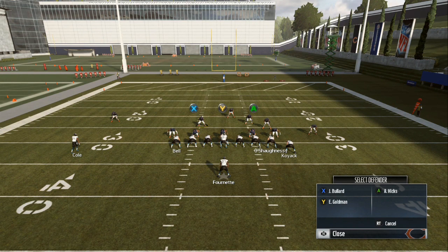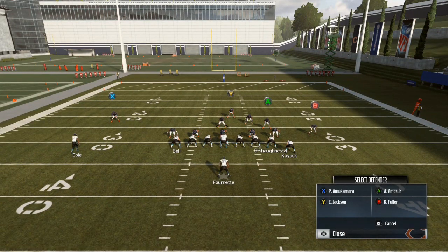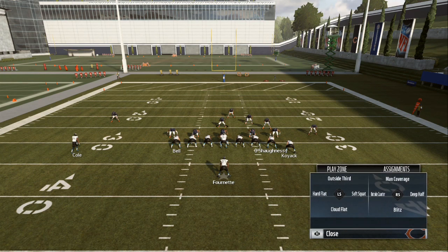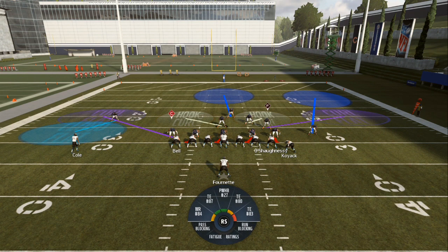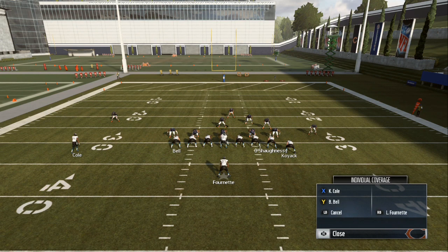R1 or RB is your linebackers, and L1 or LB is your linemen - your defensive ends, defensive tackles, and all the people on the front line. When they break the huddle, if you push Y-Y or triangle-triangle and highlight a cornerback like Amacara, you can choose outside third, soft squat, cloud flat, hard flat, man coverage, outside quarter, deep half, or blitzes. Push down on the left stick to give him a cloud flat to the left side, or push up on the right stick and highlight the wide receiver to put him in man coverage.